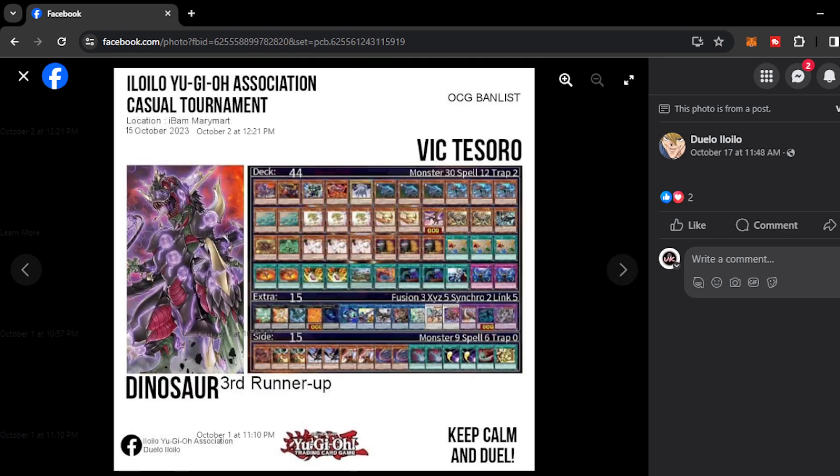Next we have Victisoru with another Dino. Dino is quite popular in the Philippines and many players have been playing it for some time. This time with the Nemesis Engine that can go into Thunder Dragon Colossus — because Colossus is pretty much game over for most decks. Purely will hardly deal with the Colossus, and even Pendulum Magician would struggle around it. Colossus could really make things difficult for a lot of meta decks.